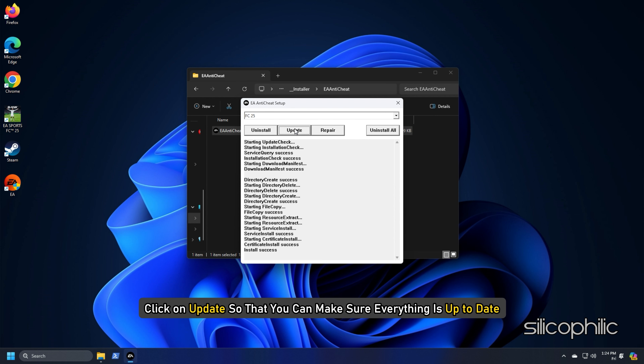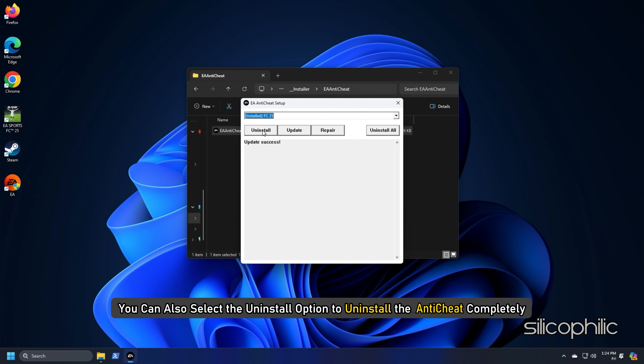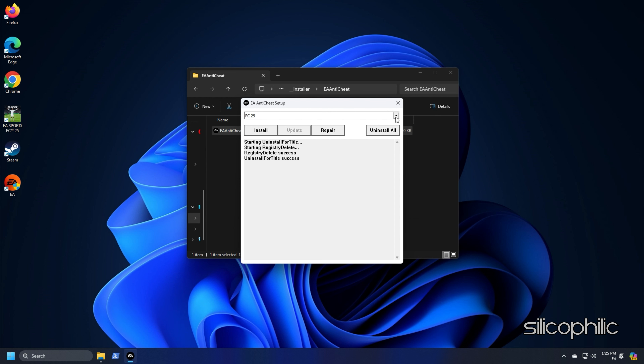Click on Update to make sure everything is up to date. You can also select the Uninstall option to uninstall the Anti-Cheat completely. Then select the game from the drop-down menu and click the Install button to reinstall the Anti-Cheat. It will also get reinstalled when you try to run the game next time.